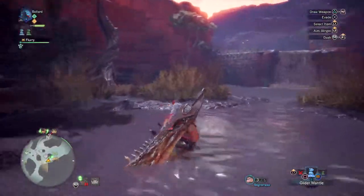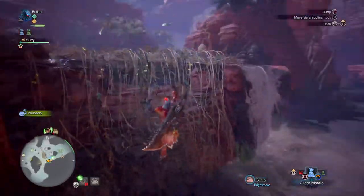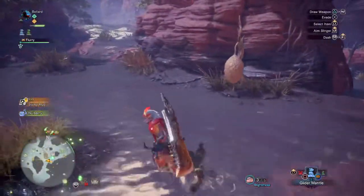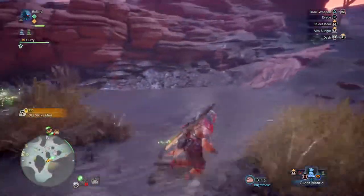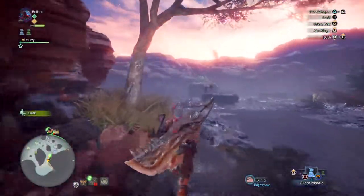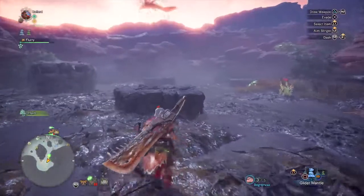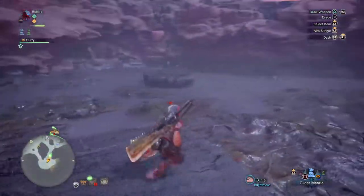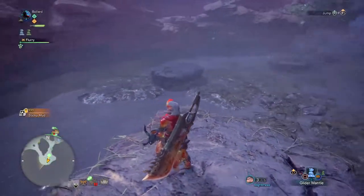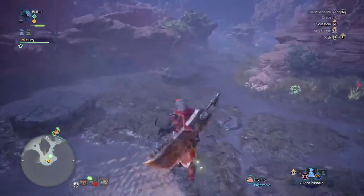There are a bunch of different climb points you can use, marked on the map with those little arrows - good to know that's all shown on the map. This is the area where you'll see Barroth come and try to catch a nap after he's been suitably beaten up. He nestles right down here in the mud.